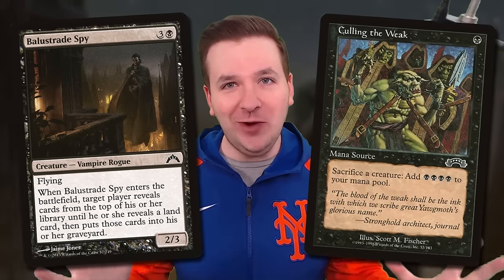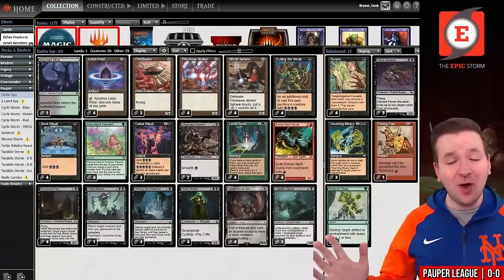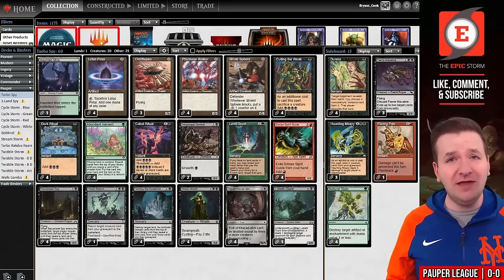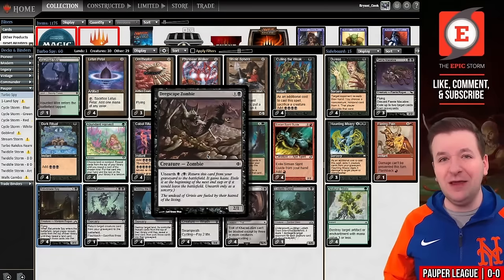Can you believe it? We're making One Land Spy even faster in Pauper using a card from Exodus called Culling the Weak. Let's check it out. How do you make the fastest deck in Pauper even faster? Well, for starters, you reduce the amount of mana it needs to win the game. With One Land Spy traditionally you need roughly six to seven mana because you need to play your Belustrade Spy, which costs four mana, and then have creatures to unearth like Dregscape Zombie.